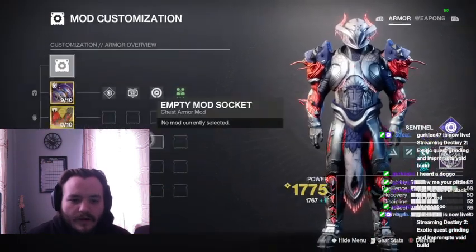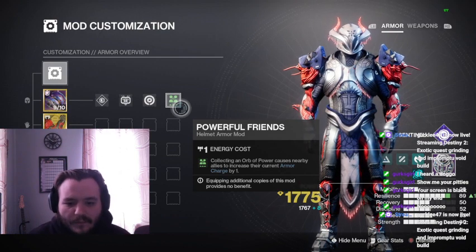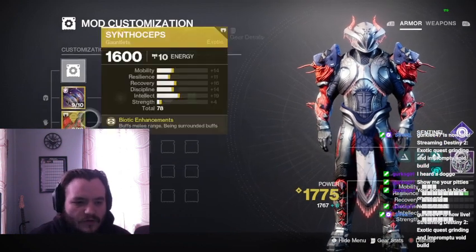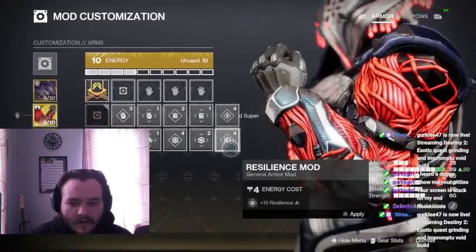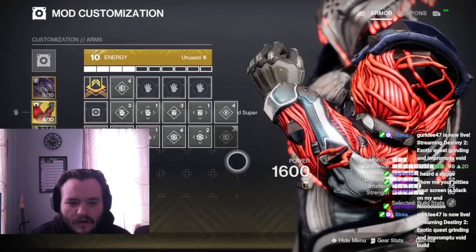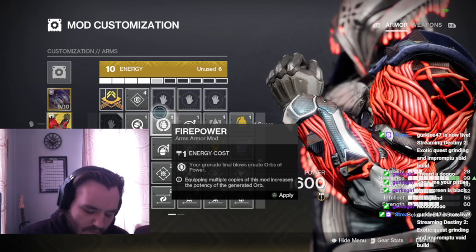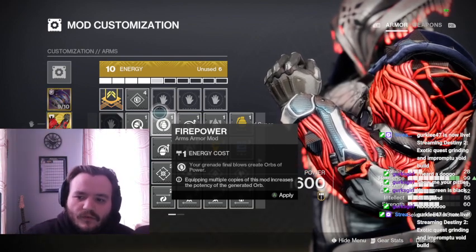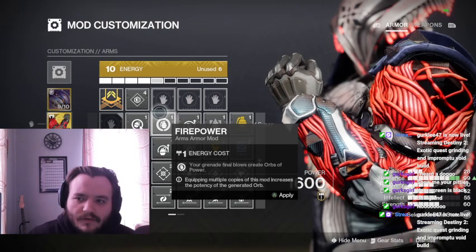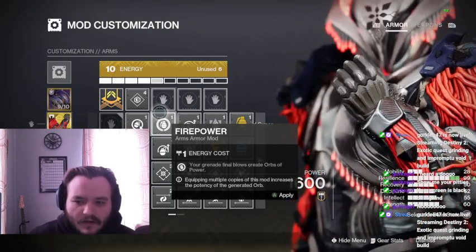And it is also Void, so let's do Void Rapid Void Weapon Final Blows, Create Noble Power. That should count even as a melee final blow, which is what we're going to be going for, so that'll help. And then we will throw on Powerful Friends to not only help us out but help our allies out, because it's also a support build in theory. That makes it so that when we get Noble Power, it increases our allies by giving them an armor charge. So we are going to go to our arms now and throw on another Resilience mod.